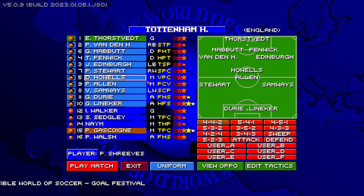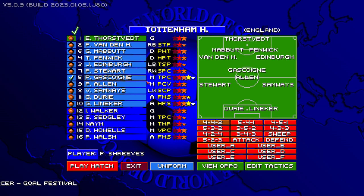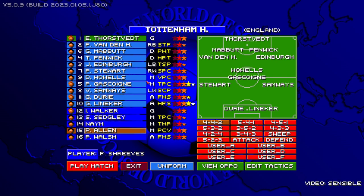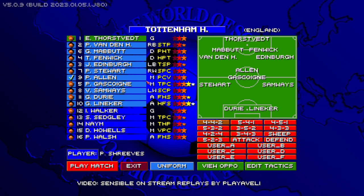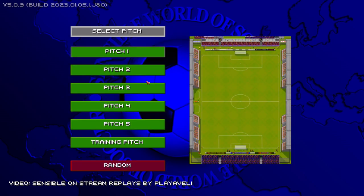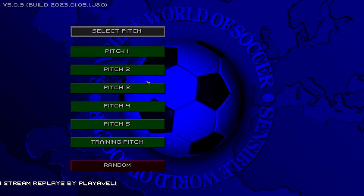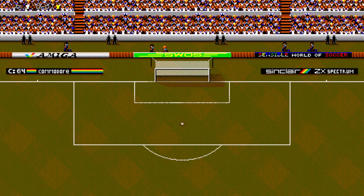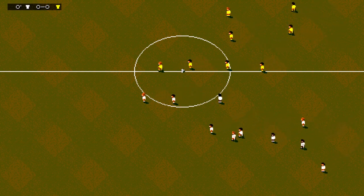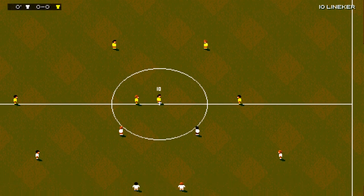We're going to get Paul Gascoigne in. David... oh no. I've done that wrong. David Howe's there. The Lineker-Gascoigne partnership — let's go. That looks okay. Look at that lineup! Leeds United. The famous Chapman. Spurs weren't so good back in this day, so this is going to be a challenge and a half, I think.